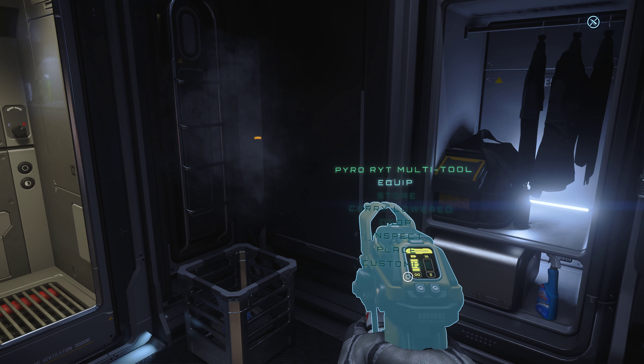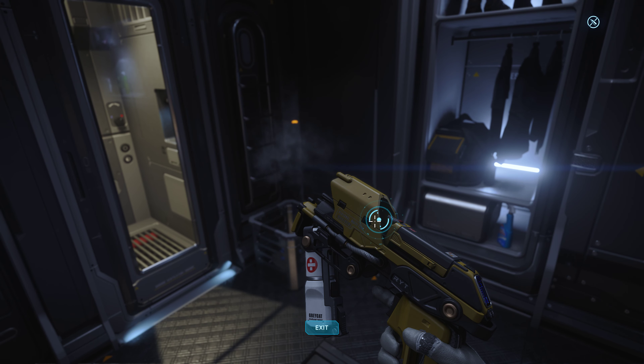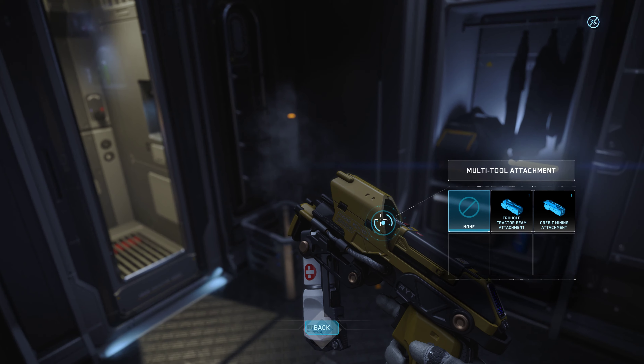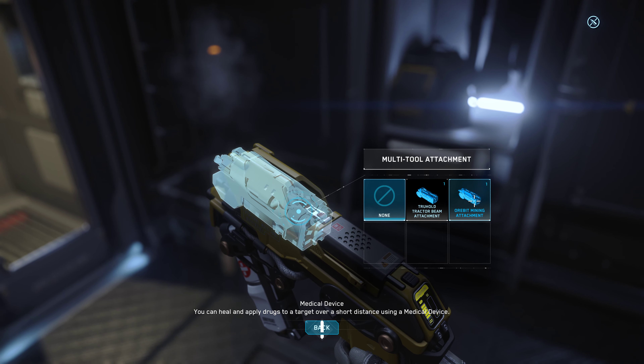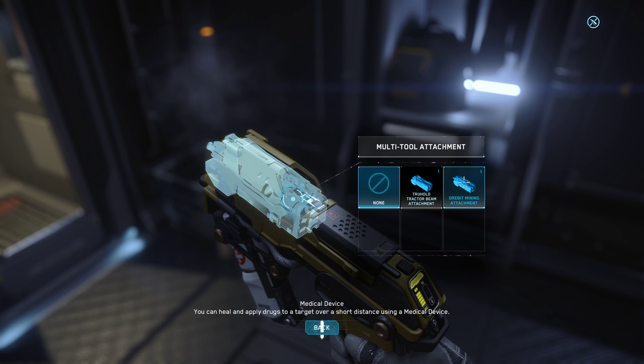Press and hold F, and go down to Customize while still holding F. Then left-click on the circle, and it gives me a menu of all the attachments currently on my personal inventory.